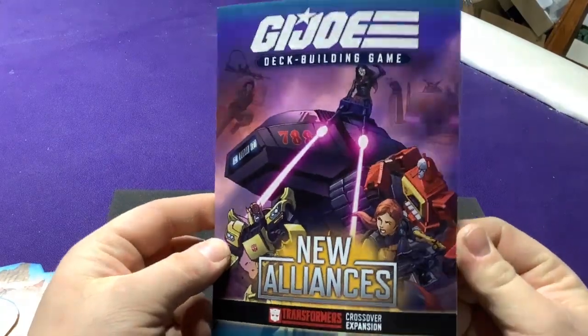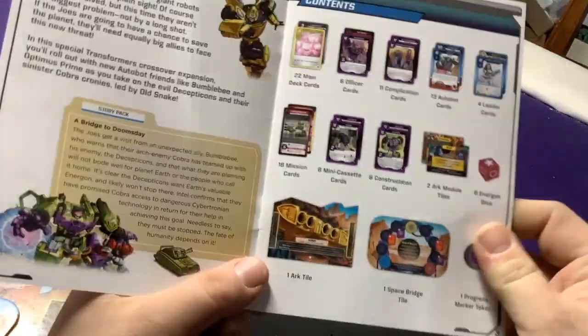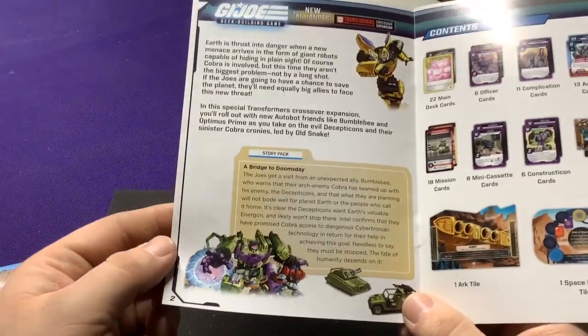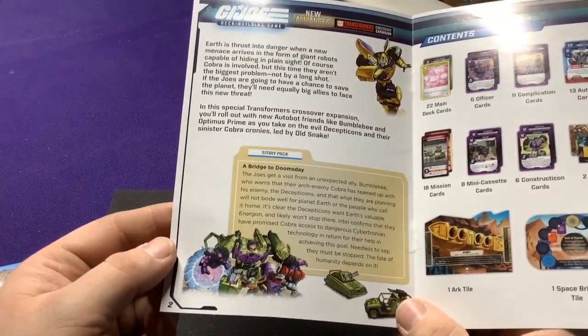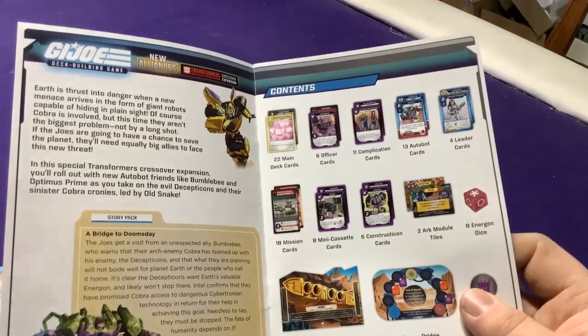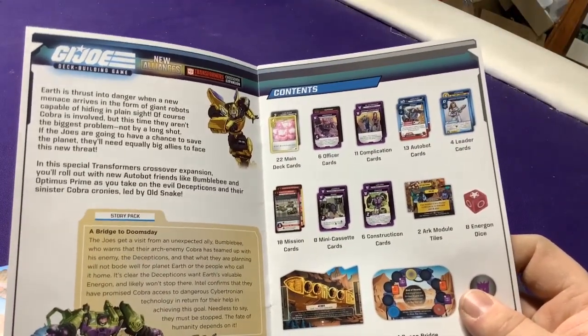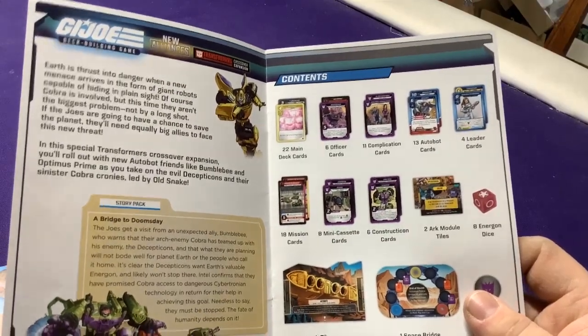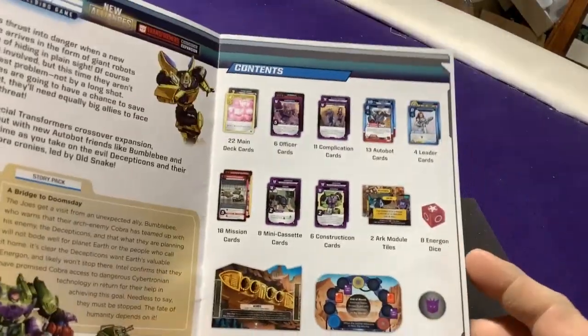I'm going to hop through the rulebook a bit — I'm not going to go over every single aspect of it. We do have a story pack called The Bridge: The Doomsday, which is the brand new story for this expansion. I believe it's actually listed as Mission Number Seven, so each game that comes out has had a new mission — this is Mission Seven for the overall story.